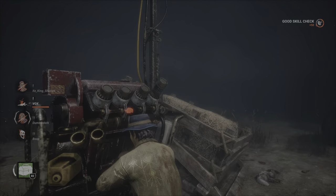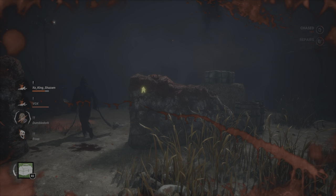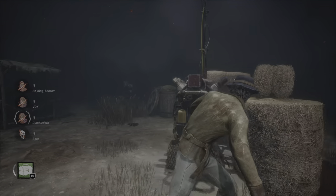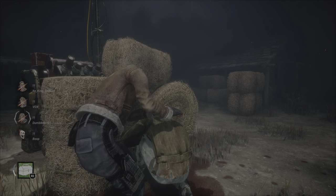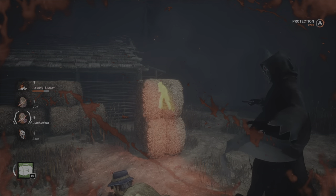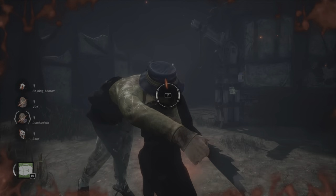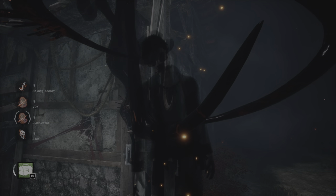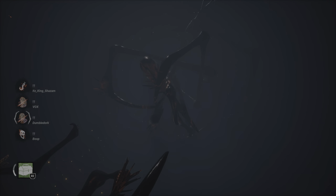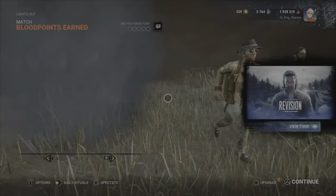I'm just gonna unhook him and I'm gonna run. He's gonna come back, I'm sorry dude. Oh gee, who would've guessed — not like I totally knew he was gonna be right there. Oh this is perfect, especially with the toolbox. Where is she? Oh, dang — that is unfortunate. Of course, between two of us of course it's me. We're both death hooks so it doesn't matter. I believe the good news is we did take him to the other side of the map and she's way over there, she might be able to get it done.